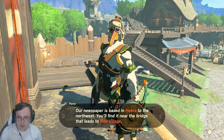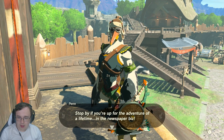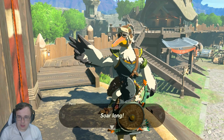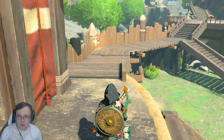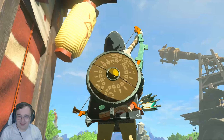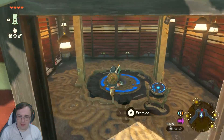Our newspaper is short on staff, so I've had to flap all over the place to cover the news. Hey, we could use another reporter — you should join us. Seem like a brave type and all. Our newspaper is based in Hebra, to the northwest. You'll find it near the bridge that leads to Rito Village. Stop by if you're up for the adventure of a lifetime in the newspaper biz. Soar long! Oh boy, I like him. Seems like a nice guy.